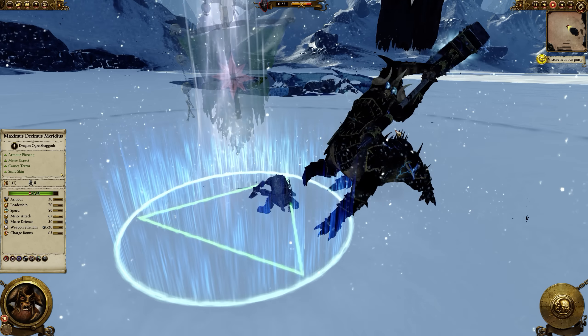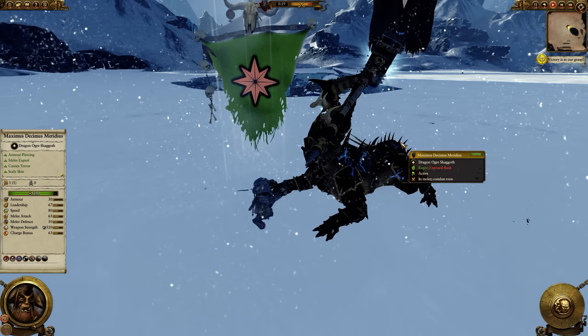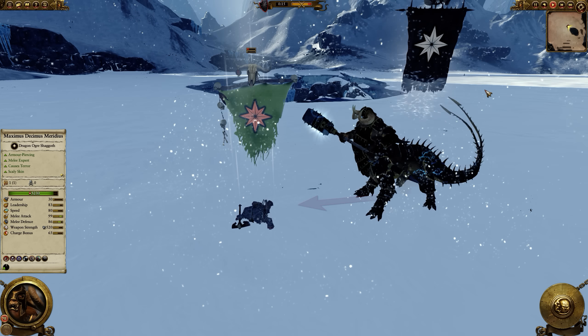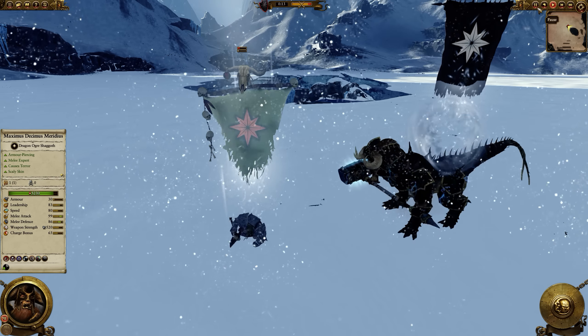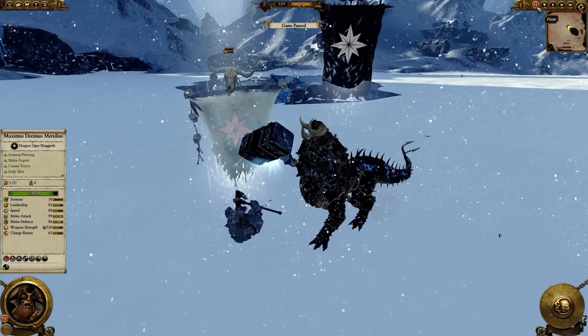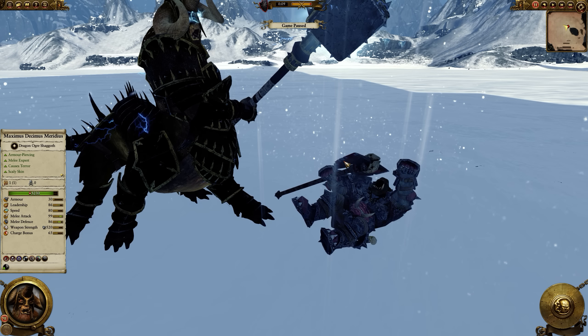Poor, poor Grimgor. Kholek is being very effective against single models like this. Let's not prolong this any more than we have to — Grimgor is down to 500 health.